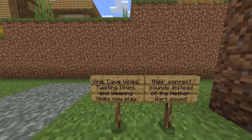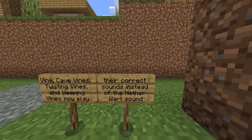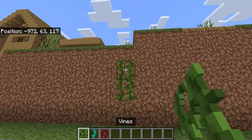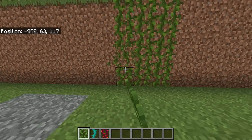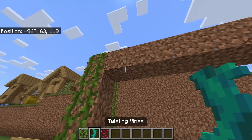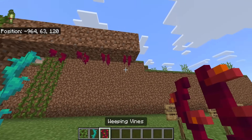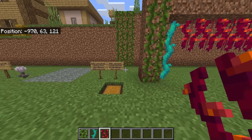Vines, cave vines, twisting vines, and weeping vines now play their correct sounds instead of the nether wart sounds. I didn't even know that was a thing. So apparently they now have their own respective and much better sounds — and this applies to these as well. Apparently they were using nether wart sounds previously.